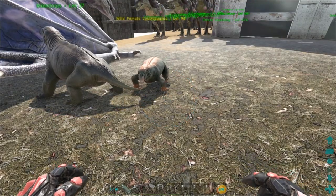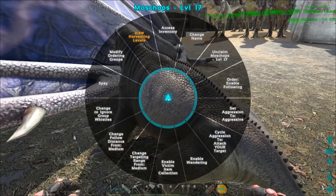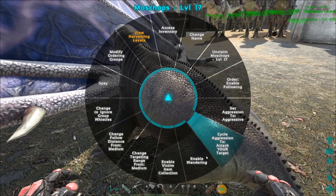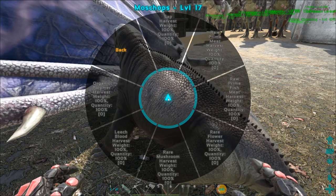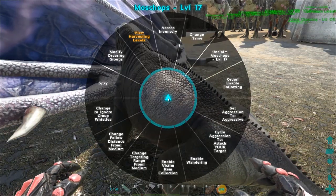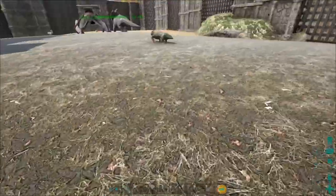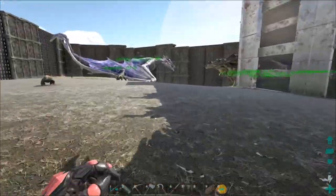Let's go ahead and throw the Moschops on passive. I believe you can change their harvesting levels so we can make them harvest things like sap and all sorts of stuff — not really sure how to make that happen but we'll play with it later. I want to get our snail first, so we're going to let these guys sit, try to make a saddle for what needs one, and go find ourselves an awesome snail.